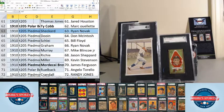Sheckard goes to Ryan Novak. Duin goes to Don McIntosh. Schlee goes to Bill Floyd. Graham goes to Ryan Novak. Murray goes to Mike Blencoe Jr. Richie goes to Jason Shepard. Miller goes to Kevin Stevenson. And we've got Mordecai Brown — he goes to James Ferguson.